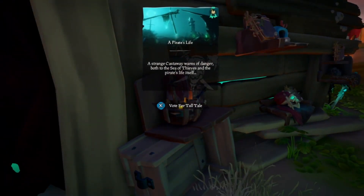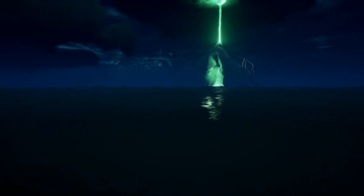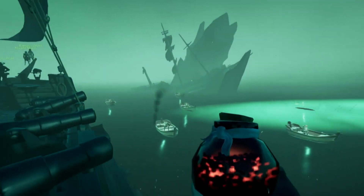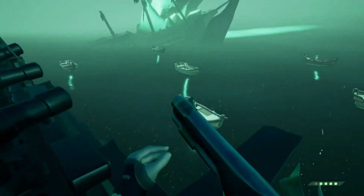Once you've cleaned up all the other emissaries, don't drop your flag. What you want to do is start a Pirate's Life tall tale. After you watch your cutscene, make your way towards the portal. Going through the portal is going to send you through a short loading sequence where there'll be a lot of robots in the water, and after that loading sequence it'll spit you out into the tall tale.